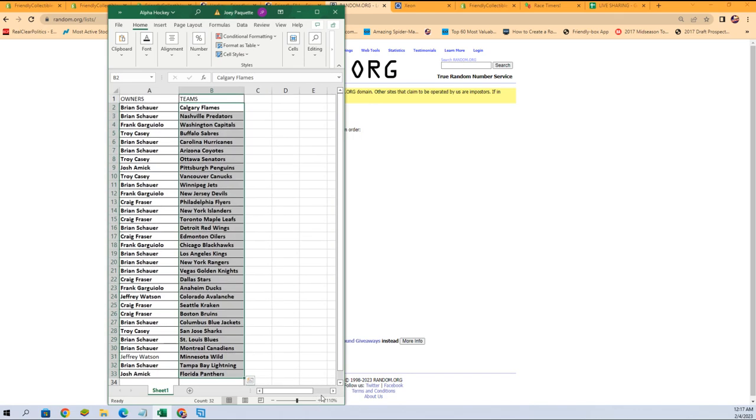Let's give it a little zoom so you can see it a little better. Any trades? Now is the time — get them in chat and we'll see what we can do. Frank G is asking about the Sabres. Troy C, are you interested in trading off the Sabres? I'm going to alphabetize by team names — it keeps owners with the teams and makes shipping and sorting much quicker for us.